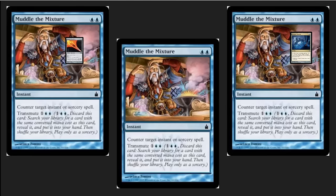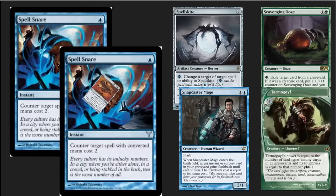One of my favorite cards in this deck is Muddle the Mixture, because the transmute on it allows you to go get both parts of the combo and helps you significantly with your combo matchup. Muddle the Mixture is also a solid counterspell against things like Scapeshift. You've got a pair of Spell Snares here — this is one of my favorite one-casting-cost counterspells ever, especially in modern where there is a plethora of two-drops to counter: Snapcaster Mage, Tarmogoyf, Scavenging Ooze, Spellskite, Cranial Plating, just to name a few.